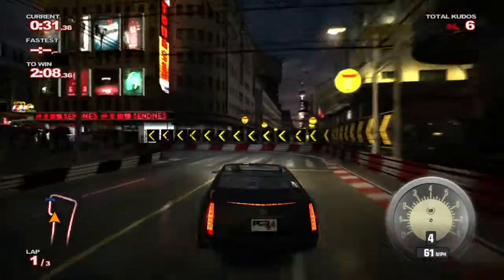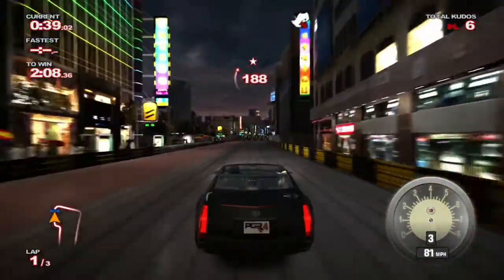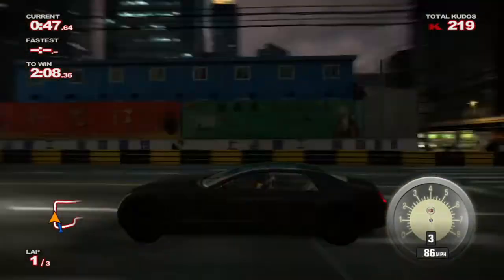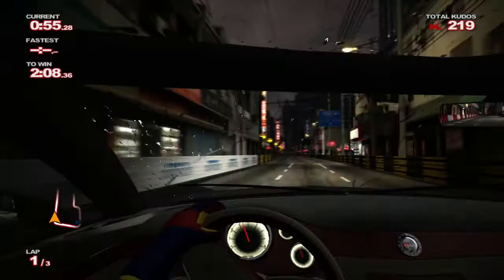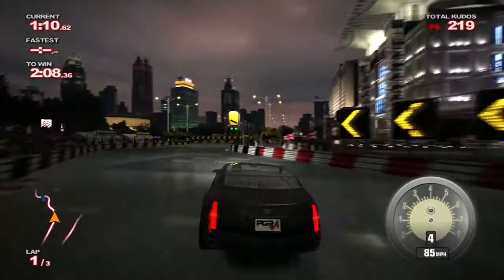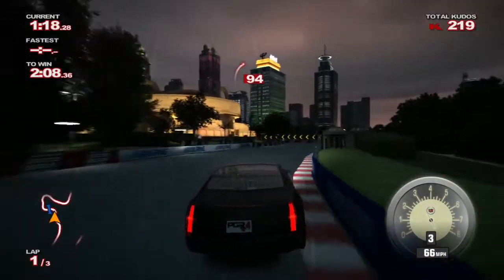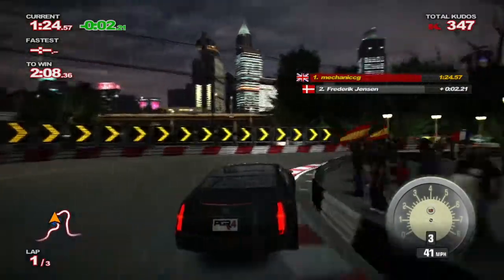Let's slow down early and make sure we get round this corner. There we go — nice power slide there. We are faster at the moment. I actually want to take a look at the interior of this car — that is a very nice interior indeed. We hit the wall a little bit there. We've got some really horrible weather going on — lightning. Never very good when you get lightning.